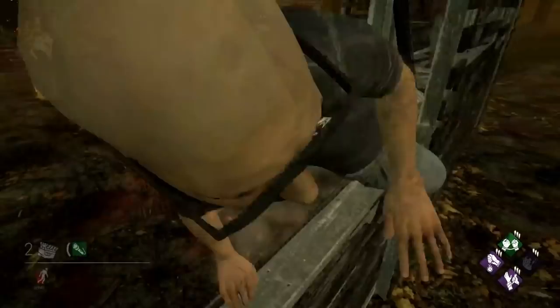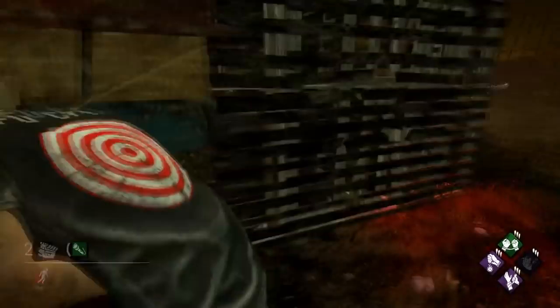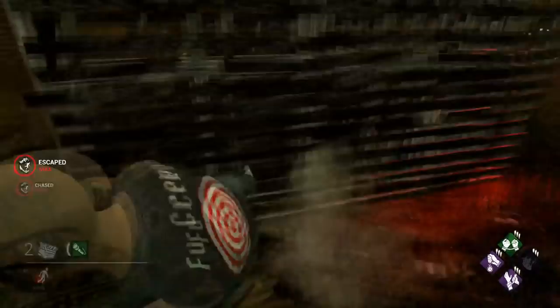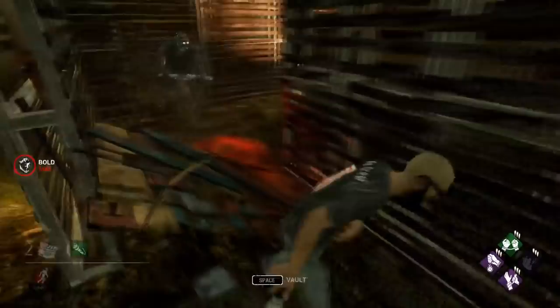Keep in mind that the jungle gym is the prime place for counterplay as killer. If you can predict the window vault, you can preemptively go to the other side and make a lot of distance to get yourself a hit. As survivor, at any time you can break the killer's bloodlust or just play safe by throwing the pallet down. This pallet is very safe when thrown and can't be played by the killer even at bloodlust 3. Just make sure to loop the strong side of the pallet — the same way we talked about with the single pallet tile — and the killer will be forced to play it on the bad side and won't be able to get a hit. As killer, the same rules apply and the pallet should be broken if the survivors seem to know what they're doing.